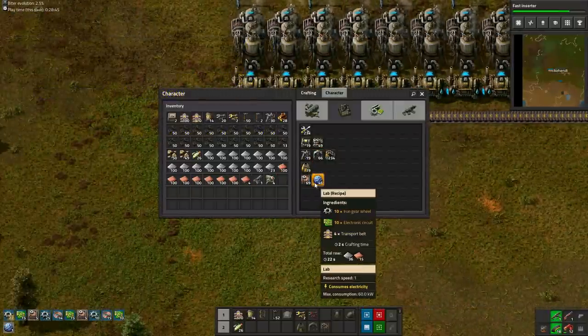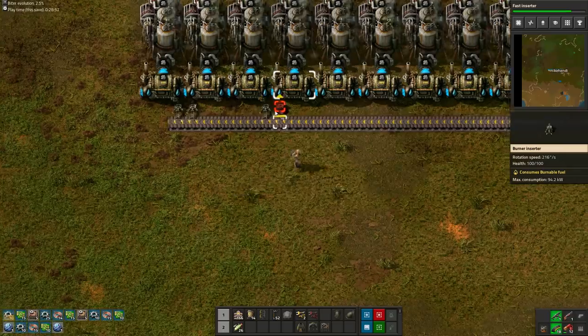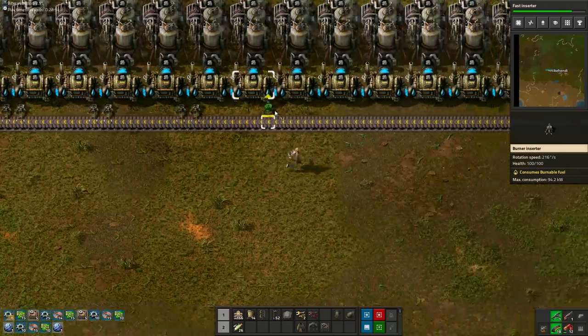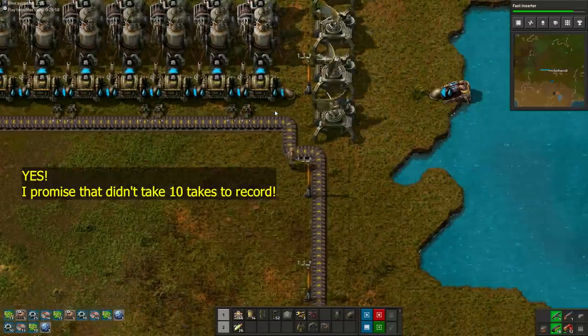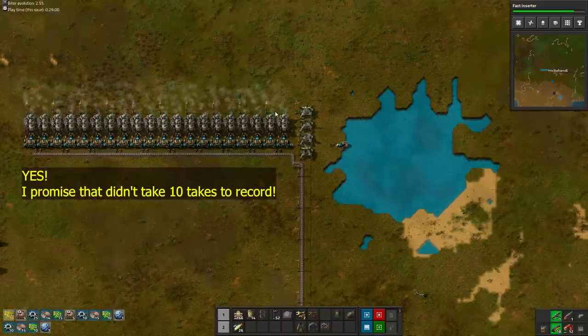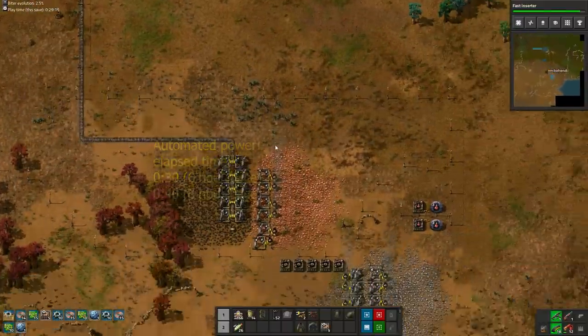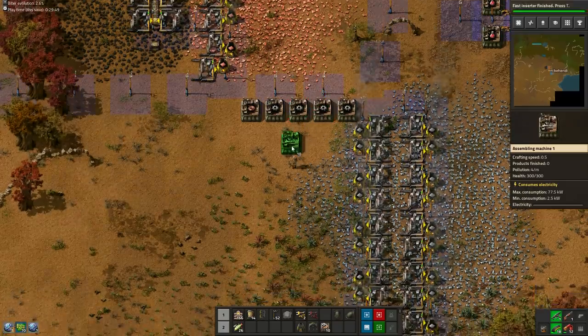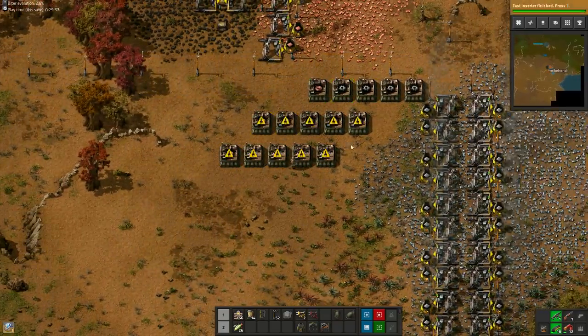While you are out here, craft 10 more assembly machines and 2 labs. If, after fighting the enemies, you are low on fish, you could grab a couple more from the lake. Now, triple your personal assembly machines — so 12 for iron gears and 3 for copper wire.